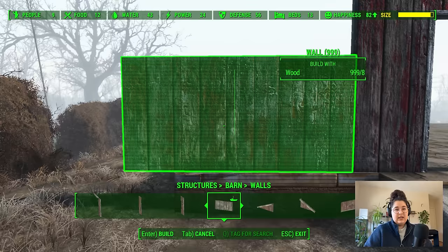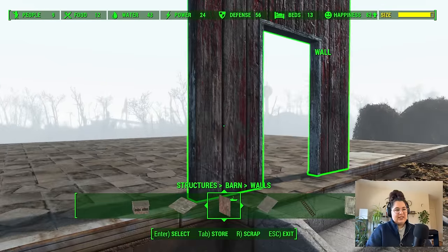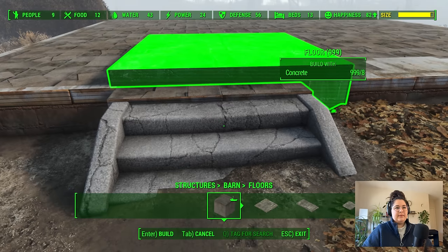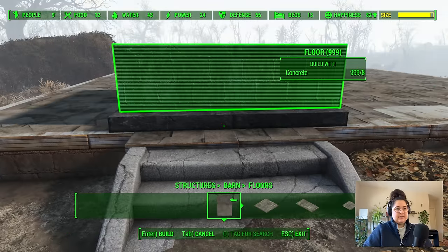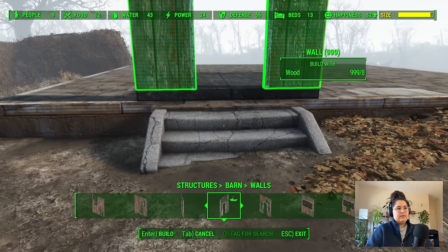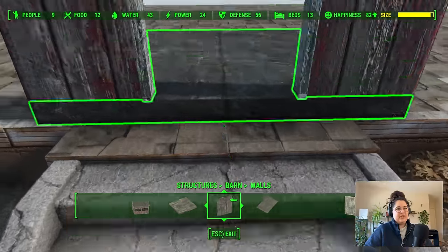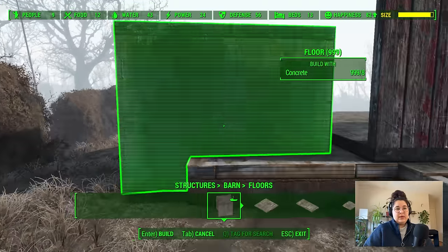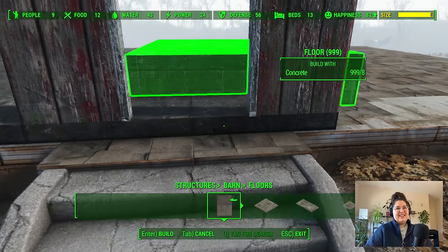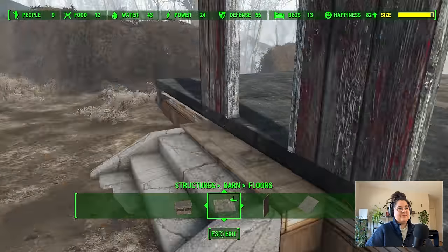Does that feel centered? Yes, it does. I think I'm going to do the same thing of using the floor of the original foundation, but I might change my mind if we want to extend this. I'm thinking barn set. Oh, I hate that that goes off the edge — I might have to scrap this and actually do flooring. I can still line it up to where the stairs are, since I can't change the stairs.